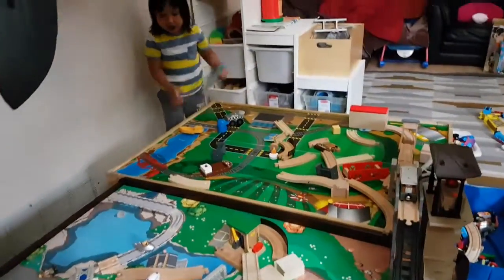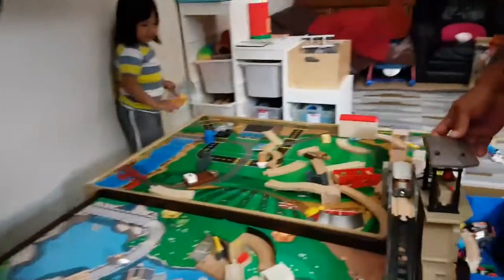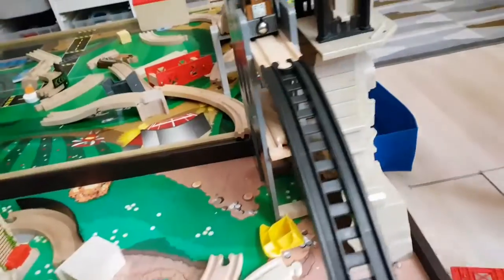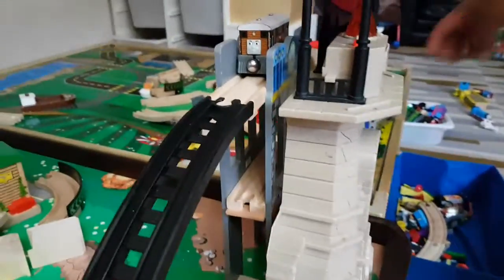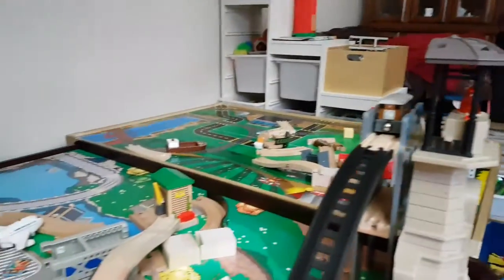Hi Adam, are you making a railway? Yes, you're helping Papa! Wow, look at this — there's Toby here. Toby is on top of the bridge with the lighthouse. Look at this. I like this one.